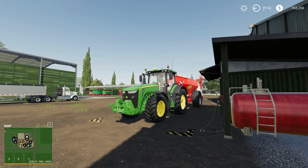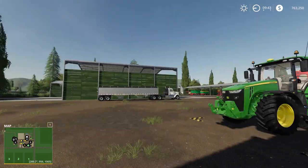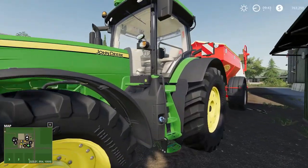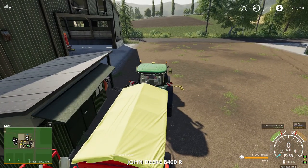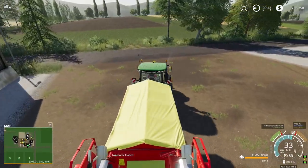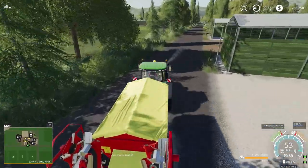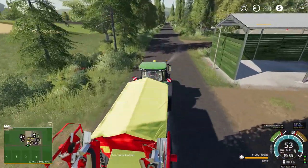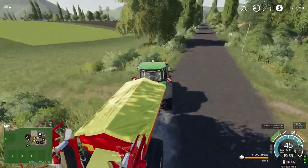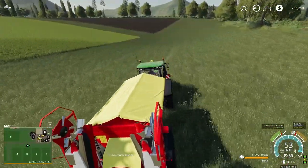We've just finished fueling up the 8400 here and we're going to go put some lime on the field we just cultivated. The cotton we got rid of because we're not going to buy a cotton harvester or even lease one, so since we bought the farm we just decided to get rid of the cotton straight off and re-sow a crop and keep going from there. I'm going to hire a worker to get that done, and then we've got a delivery to pick up at the store.